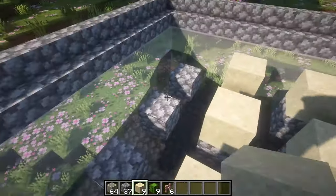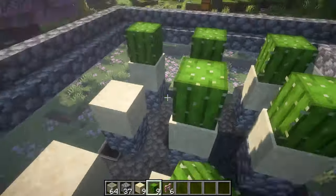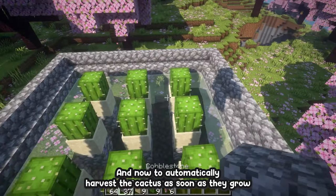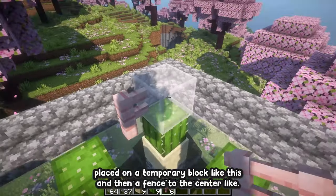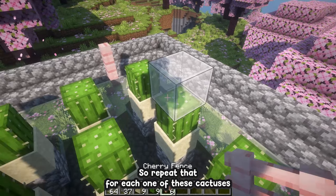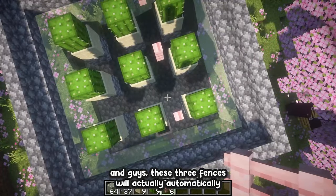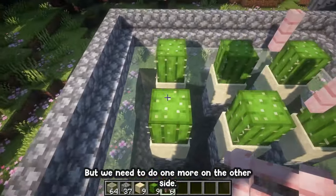On top of each platform, place a sand block and then your cactus. Now, to automatically harvest the cactus as soon as it grows, place a temporary block and then a fence to the center. Repeat that for each cactus. These three fences will automatically harvest the two cactuses on either side, so do one more on the other side.